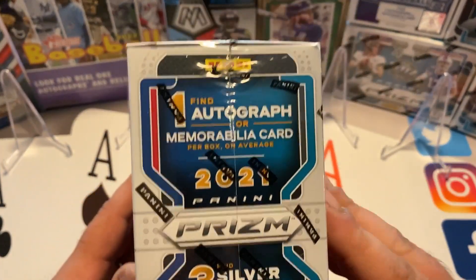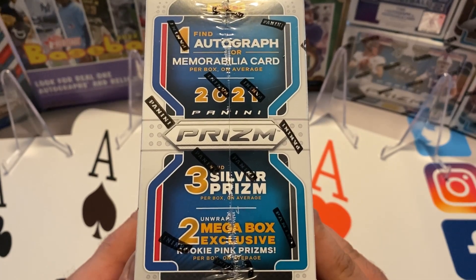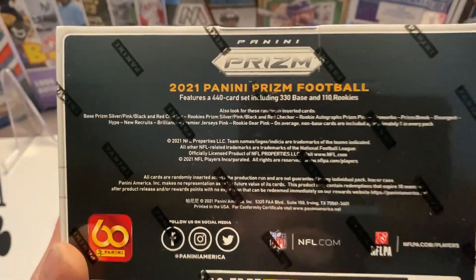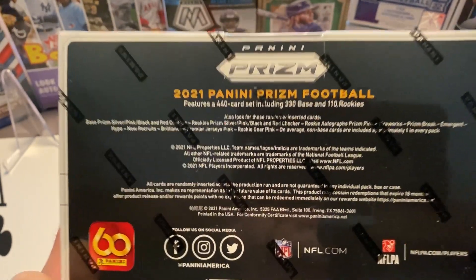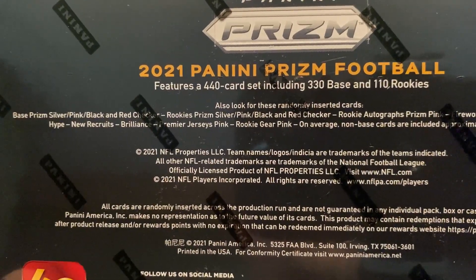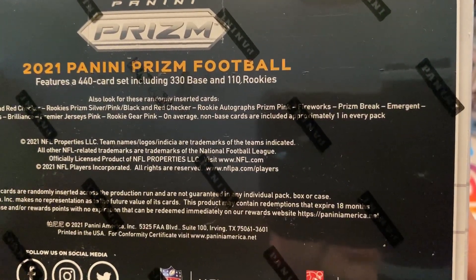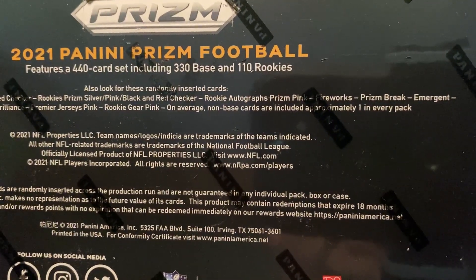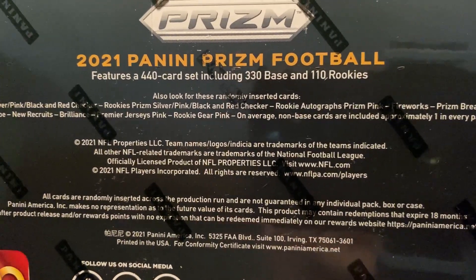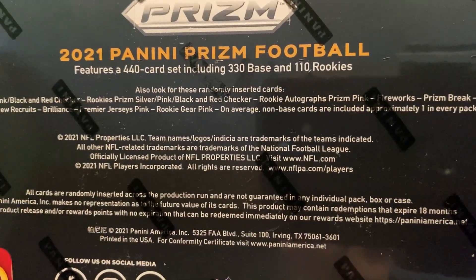40 cards per box. We're going to find one autograph or memorabilia card, hopefully an auto. There are three silver Prisms and two mega box exclusive rookie pink Prisms. 440 card base set — 330 base, 110 rookies. Panini doesn't show the odds, but you can see the parallels: silver, pink, black, red checker. Red checkers are case hits, I believe. Some different inserts: Prison Break, Emergent, Fireworks, Hype, New Recruits, Brilliance, pink jerseys, rookie gear pink. Non-base, one per pack, so a parallel or insert in every pack.